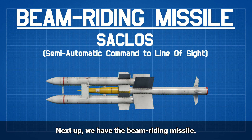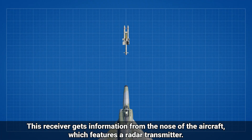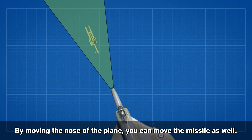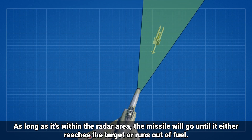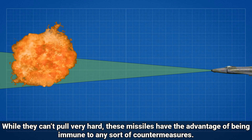Next up we have the beam riding missile. Instead of a tracking system, the beam riding missile features a radar receiver on the back. This receiver gets information from a radar transmitter on the nose of the aircraft. By moving the nose of the plane, you can move the missile as well. As long as it's within the radar area, the missile will go until it either reaches a target or runs out of fuel. While they can't pull very hard, these missiles have the advantage of being immune to any sort of countermeasures.